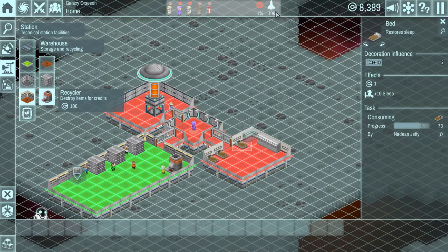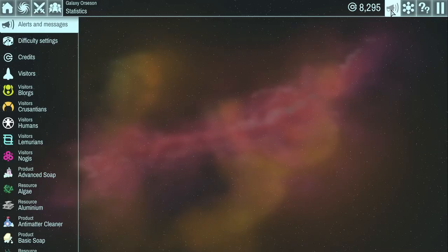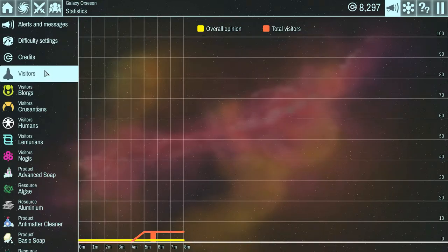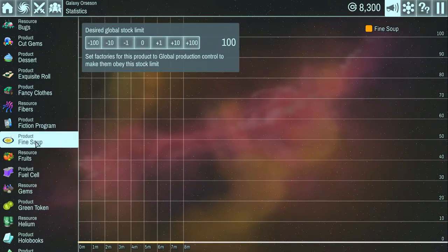Let's finish going over the UI. The rocket icon - I think that shows you the next time more visitors will show up, or maybe when the ones that are here are going to leave. It also shows you the overall happiness. Credits is pretty self-explanatory, that's your money. This area is basically a catch-all for messages and your graphs. It also allows you to control things like limiting how many of a product you put into your inventory at any given time.